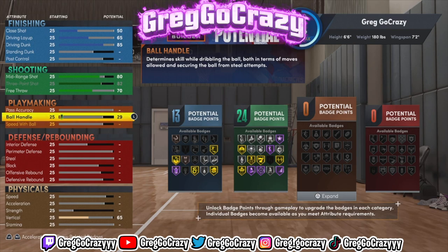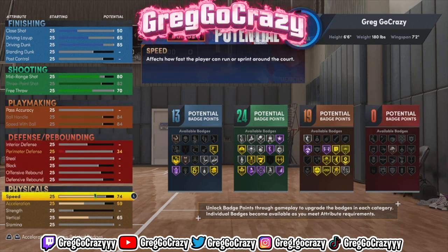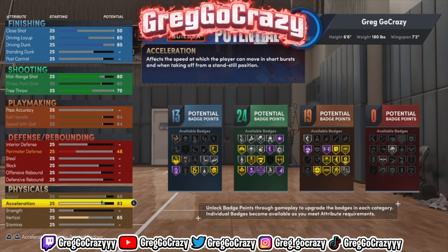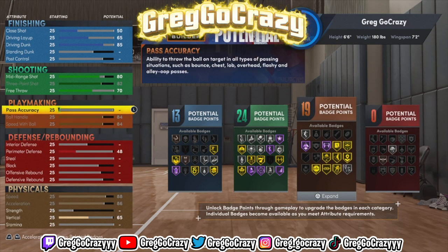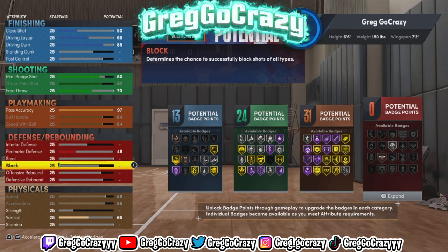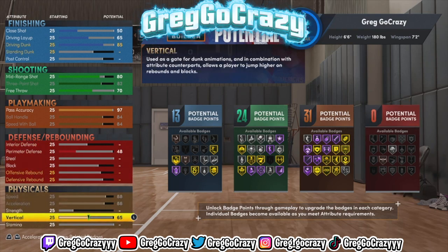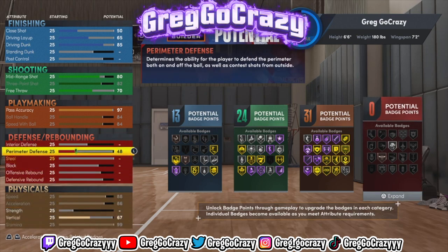For the playmaking, put the pass accuracy all the way up to 97, ball handle up to 84, and max out the speed with ball. For the physical, max out the speed and acceleration — I took that all the way to 97. For the defense, go to the vertical and put it at 67, and max out the stamina.